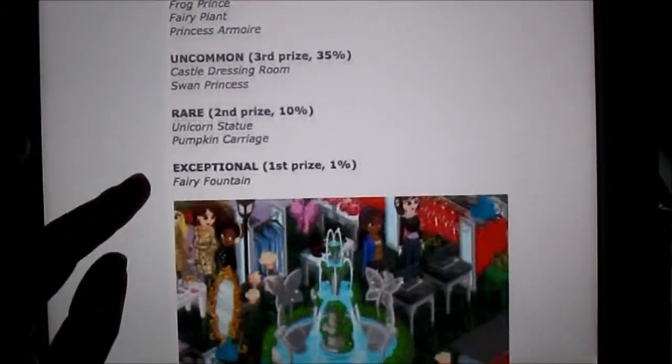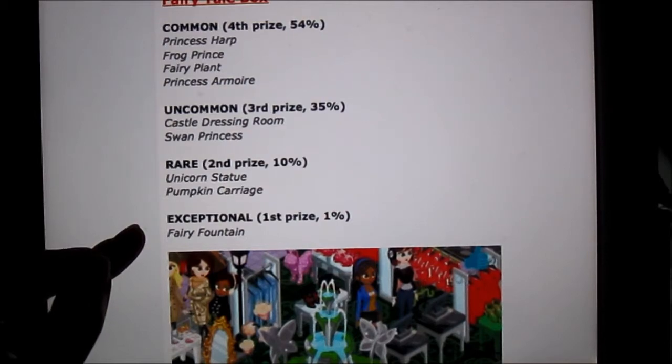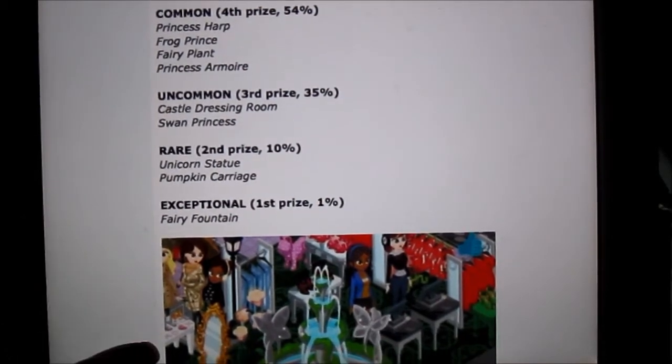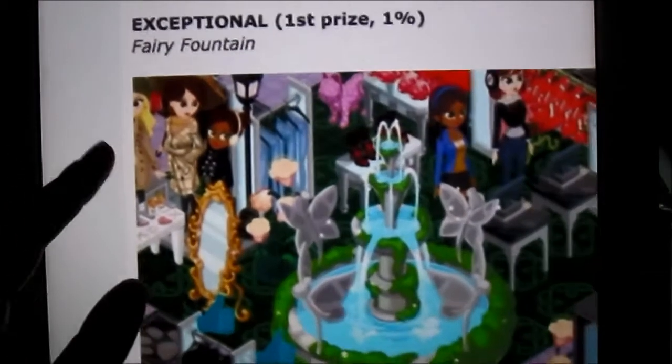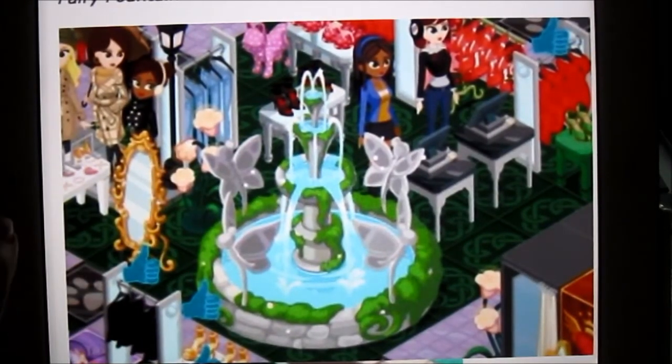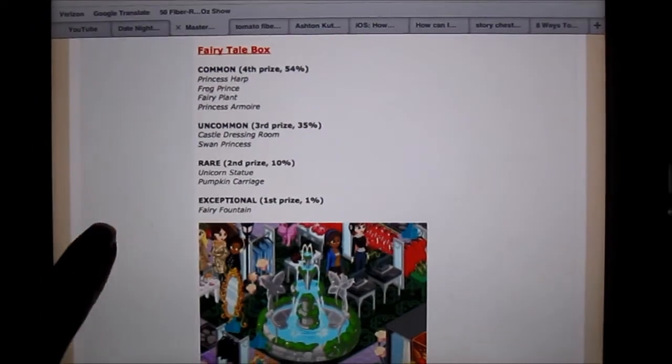Next we have the fairy tale box. You can get the princess harp, the frog prince, princess armor — which is like a dressing room — and the fairy fountain, which is the most rare prize. It looks really pretty. This is my favorite item from that box, but I just don't think it would really match my store, so I never bothered to try to get it. And it's really hard to get.